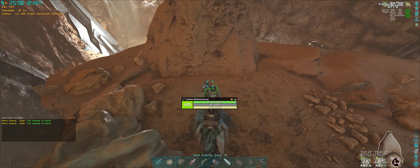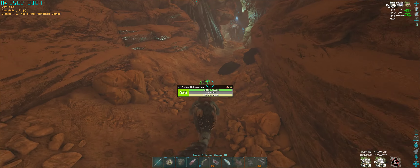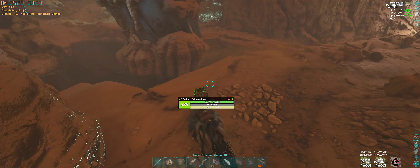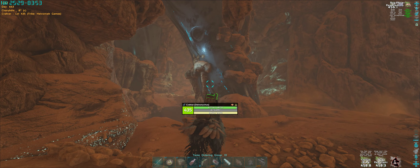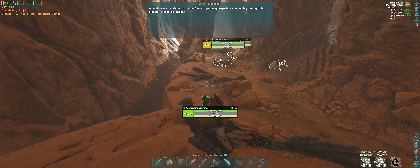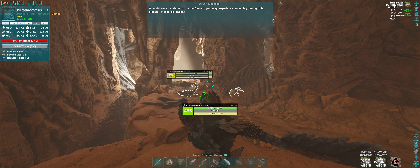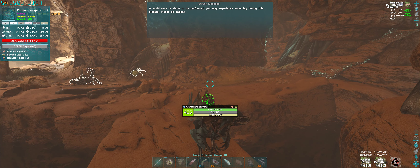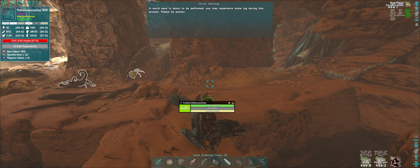I haven't done this before so I've got a bed set up just outside the cave in case I die. I've got my trusty Deinonychus, a cactus brew, insect repellent, the usual stuff. I've got some medical kits and a grappling hook in case I get knocked off, and I've also got some ascendant armor this time, so let's see how we go.